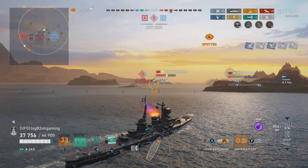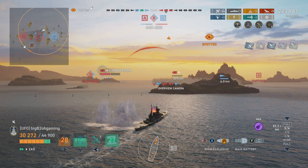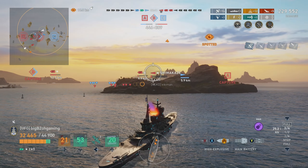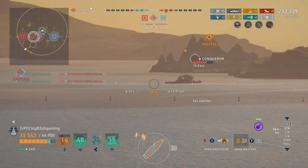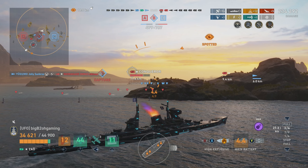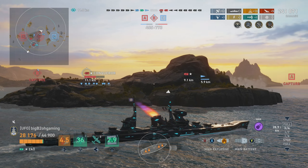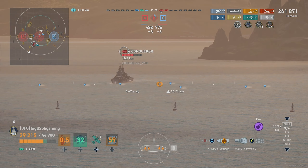Yugomo is dumping torps — not sure if it's at the Conqueror or at the Shima. We see Shima torps heading out toward our friendly Conqueror behind us, but they're spotted so I'm assuming we don't have to worry. Shima gets spotted and I spam the focus fire ping on him just to get him out. Luckily Yugomo does finish him off. It was pretty important to save our Yugomo early game against the Chungmu — otherwise we wouldn't have had a destroyer to hunt their destroyer.